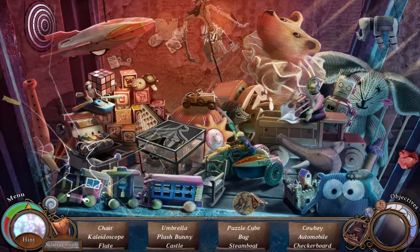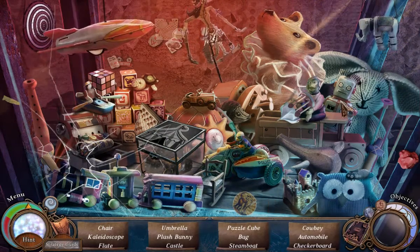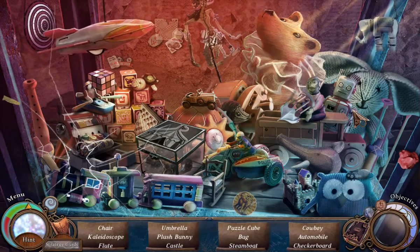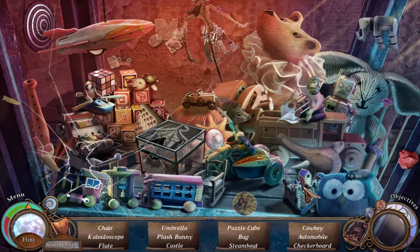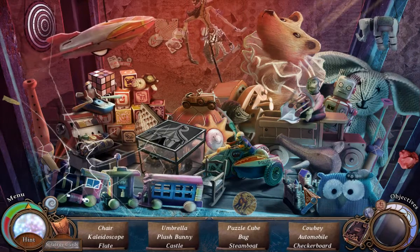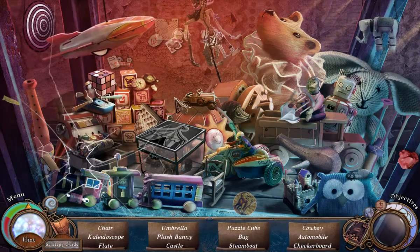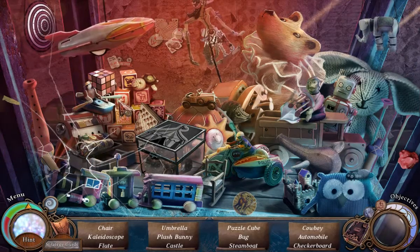I want that ten-second thingy. Plush bunny. Castle. Umbrella. Finding nothing here. Castle. Chair. Kaleidoscope. Flute. Puzzle cube. I saw the steamboat — oh, there's a kaleidoscope. Steamboat. Steamboat's there.